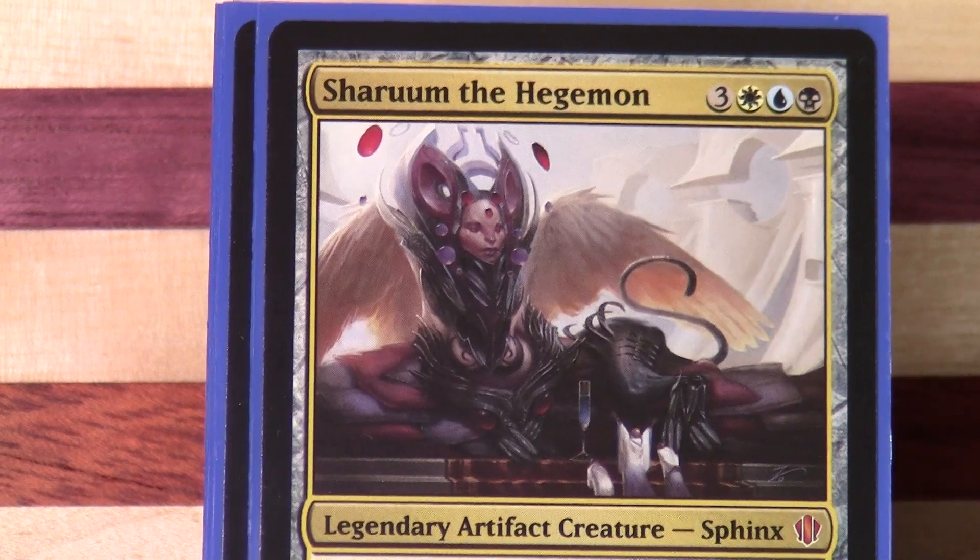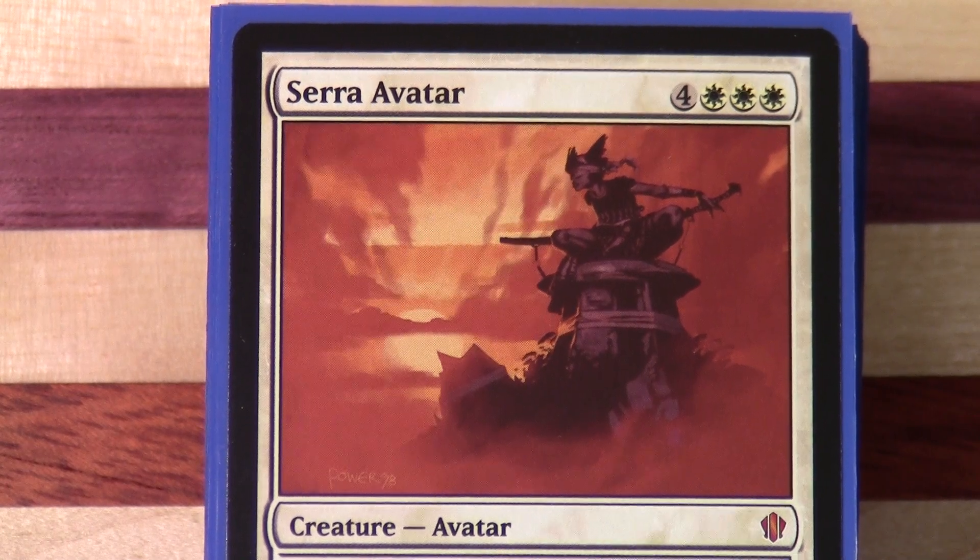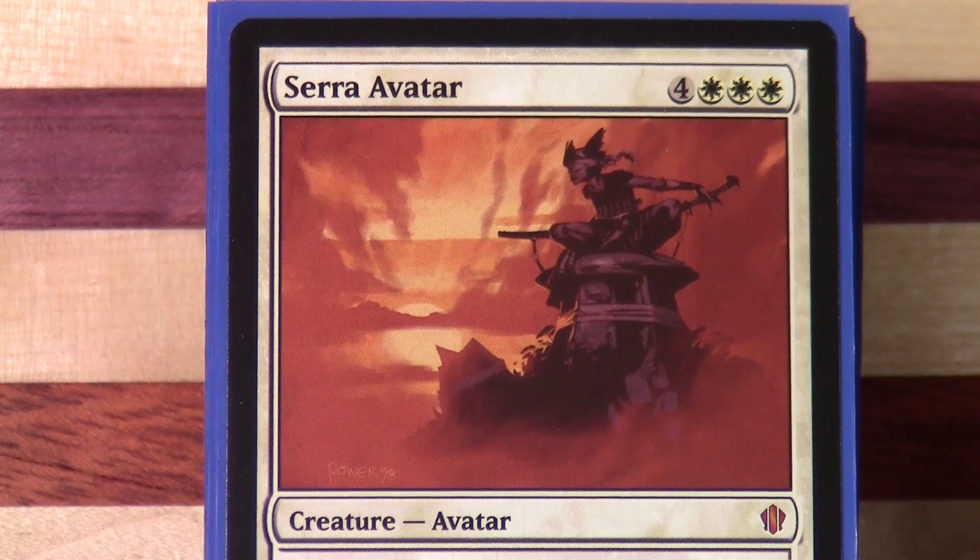And then we have the alternates. Hopefully I've got that around the right way. And we're straight in there with a Esper avatar.